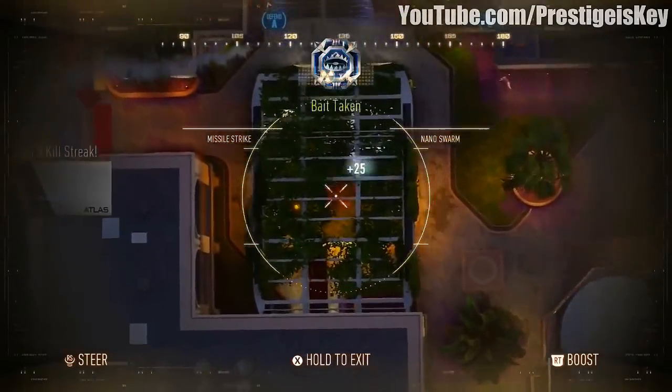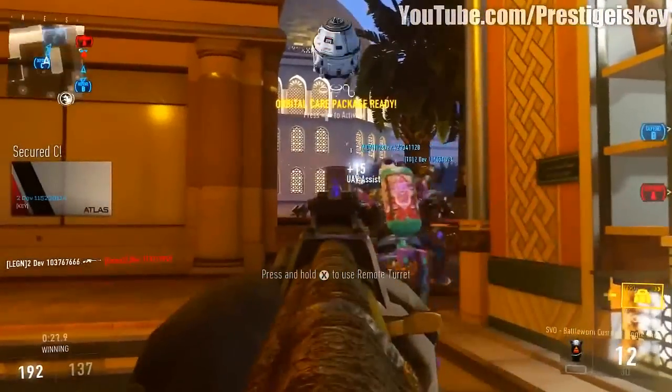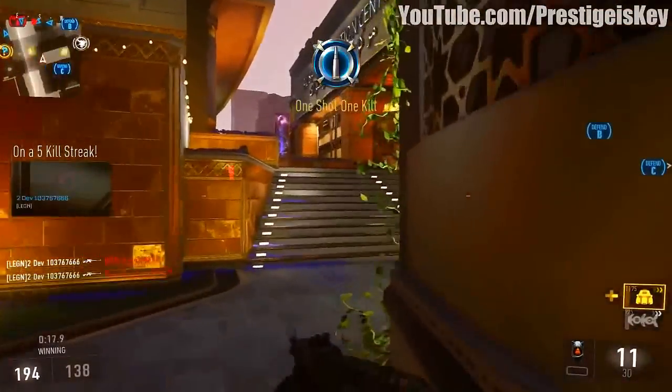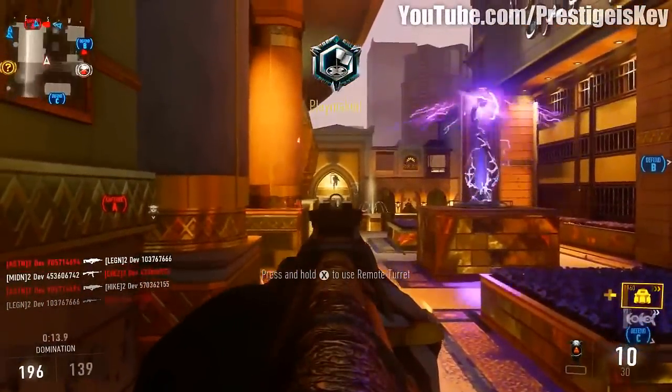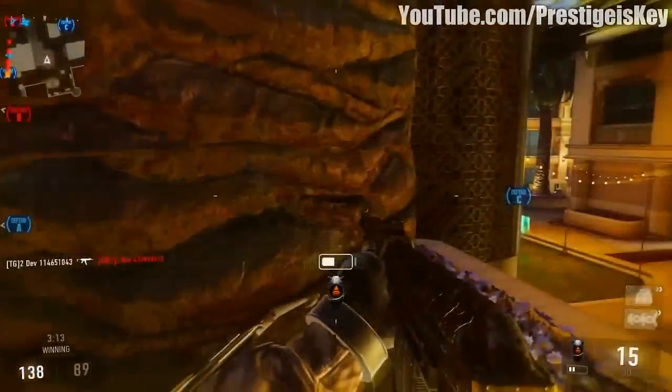Probably the coolest feature about this map is the plasma lamps can be shot and activated to do this big electricity explosion type thing, as you can see right here. You can actually use that to wound and kill enemies, which I think is pretty cool. So watch out for those things when you're playing on this map.